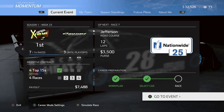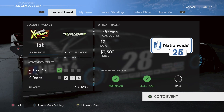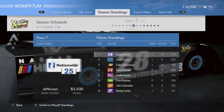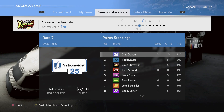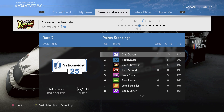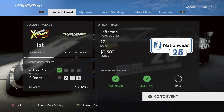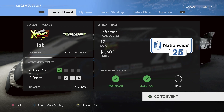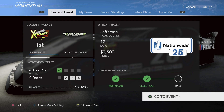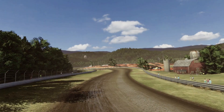We're halfway through the season after this race. Three races until the playoffs. We're leading the points standings right now with two wins and 10 playoff points, up over Todd Laguerre by eight points. This race is the wild card. Let's get right into it - Jefferson Road Course, 12 laps, here we go.